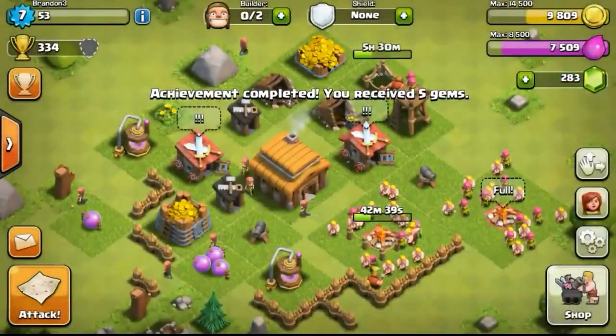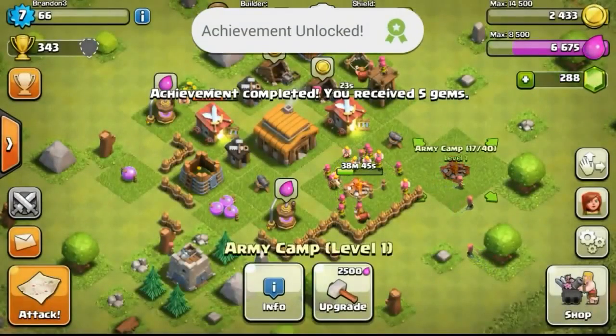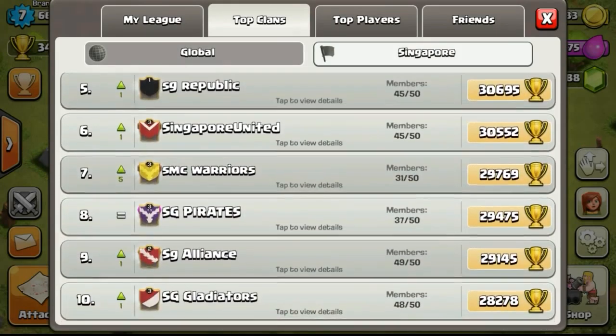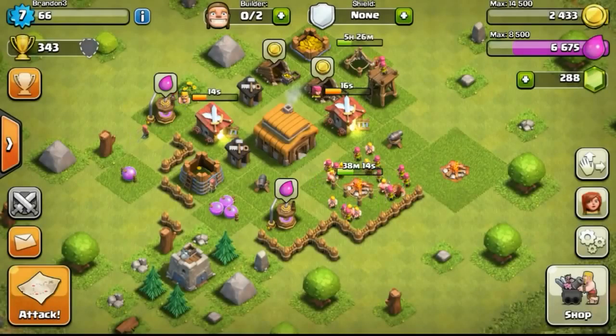Back to our base - an achievement just unlocked and we got 5 gems for it. Achievements are really important especially if you want to get your fourth and fifth builder. The third builder isn't very difficult - remove obstacles and you should get it in a few days or weeks. For the fourth and fifth builder it's recommended to complete achievements, especially the one where you reach Master League for 1,000 gems or Champion for 2,000 gems. I'll try to push this account to Master League ASAP to get the 1,000 gems and probably the fourth or fifth builder.